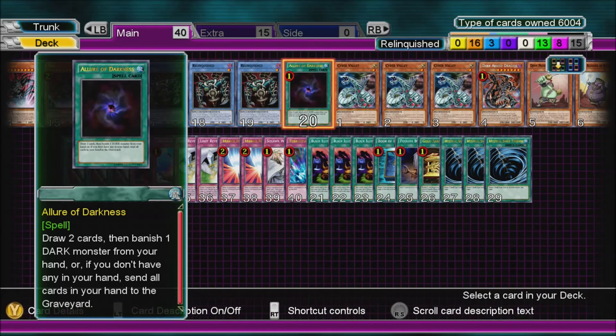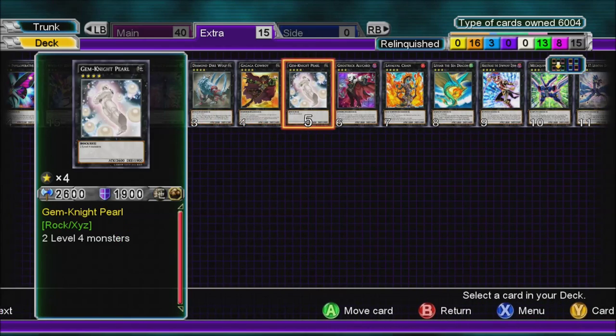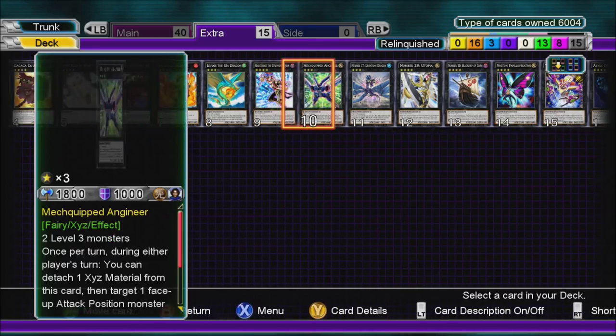It's just a basic Relinquished deck — I don't have Advanced Ritual Art or any of that stuff. The extra deck is just a bit of everything really: some level threes, some level fours.